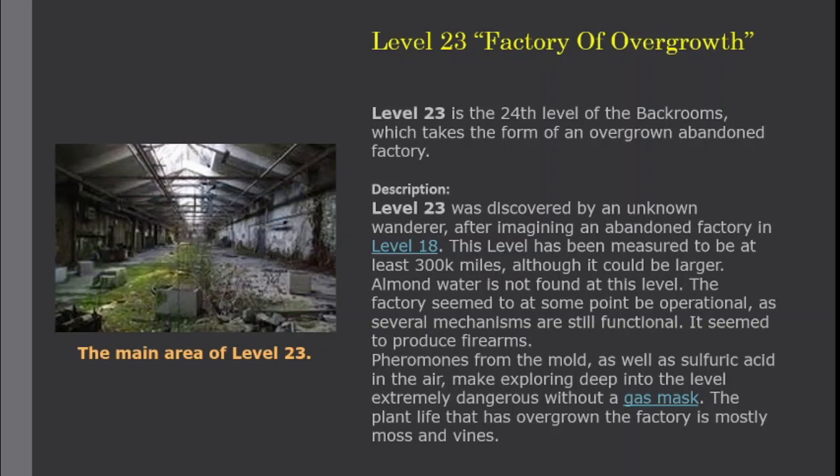Pheromones from the mold, as well as sulfuric acid in the air, make exploring deep into the level extremely dangerous without a gas mask. The plant life that has overgrown the factory is mostly moss and vines.